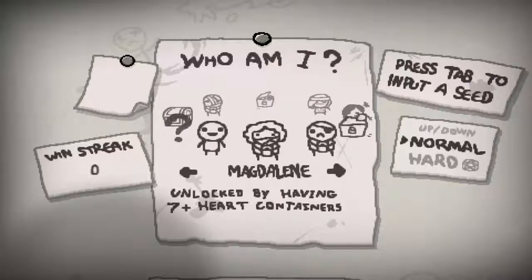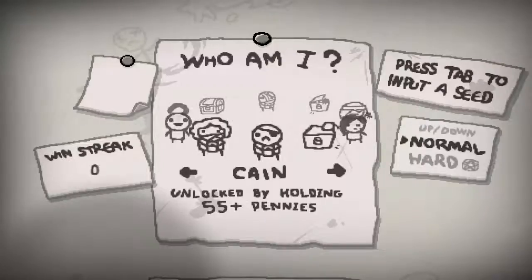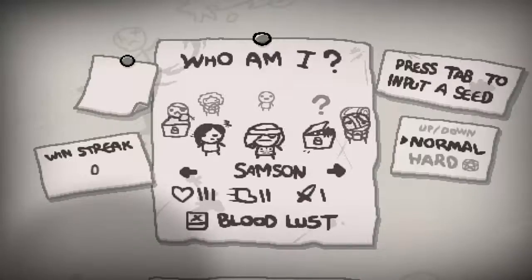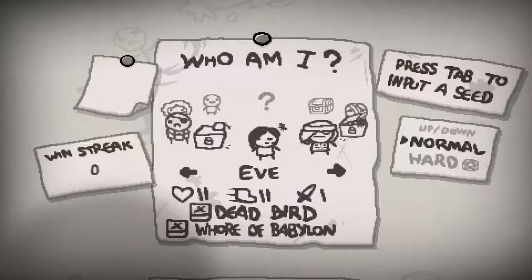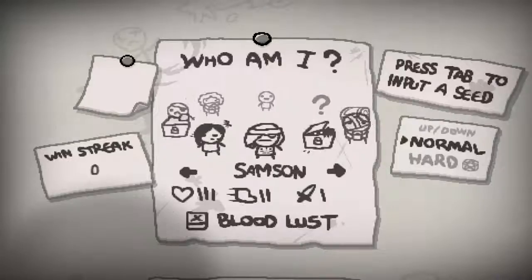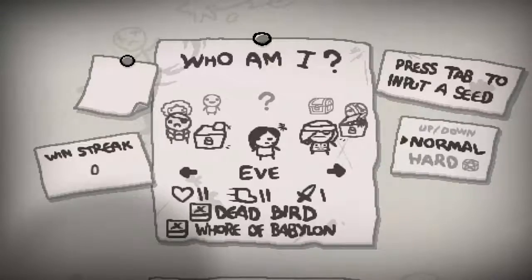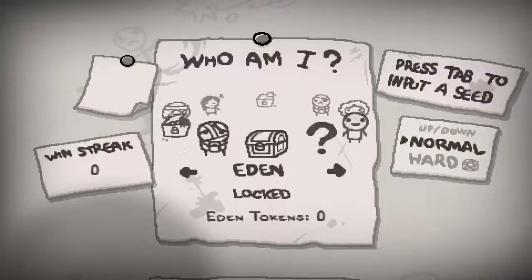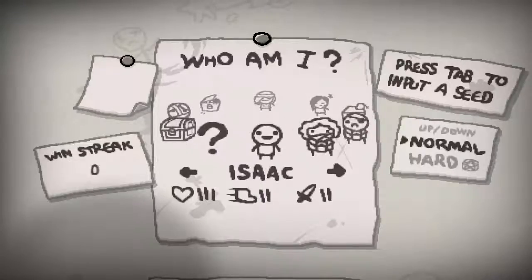So we've got Isaac already unlocked. Maggie can be unlocked by having seven or more heart containers. Kane can be unlocked by gaining 55 or more cents. Judas and Eve are mysteries. Samson - why do I have these two unlocked already? I was in the middle of recording when people came home an hour early and I forgot to save what I had, so that's my fault. Azazel can be unlocked by making three deals with the devil, and Lazarus by getting four or more soul hearts.